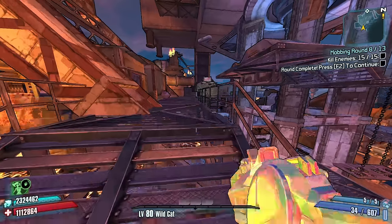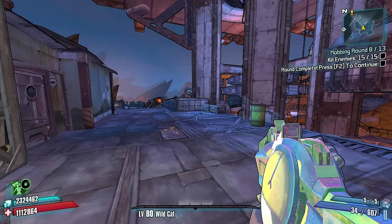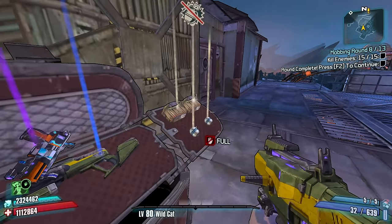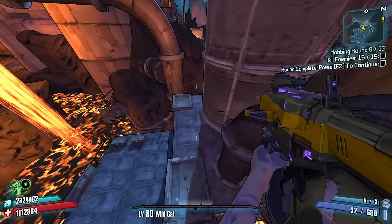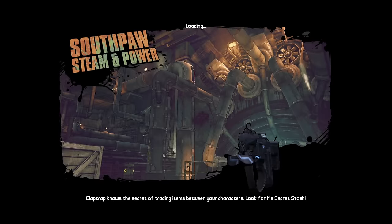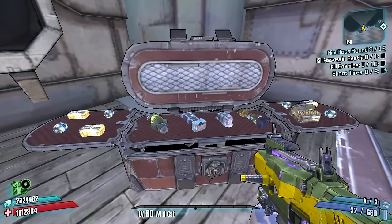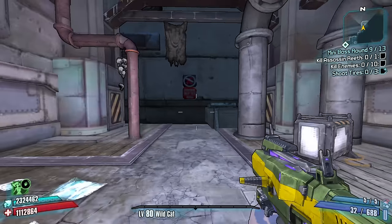This stage was really cool to fight in the original game because I believe this is one of the later rounds. Southpaw Steam and Power — a fun map for sure. Shoot tires — I know where the tires are so I'll show you guys where those tires are. Might take me a second to fully remember but I found them all in the past.